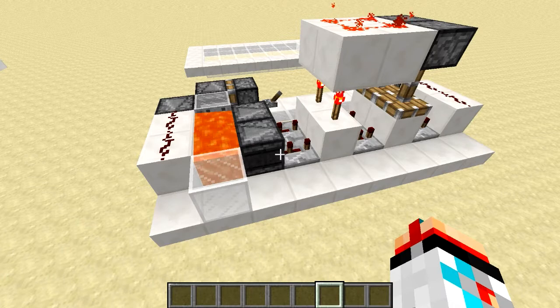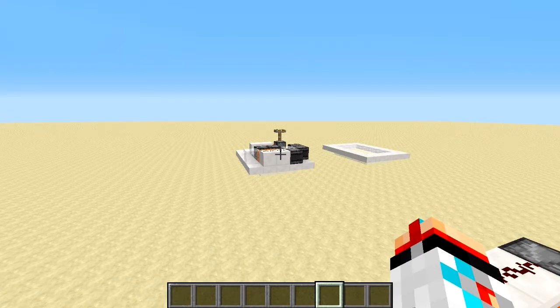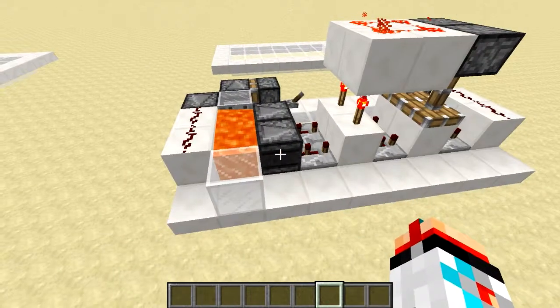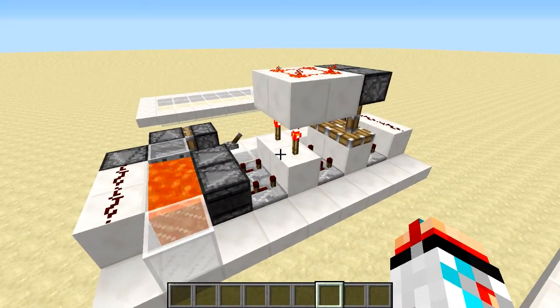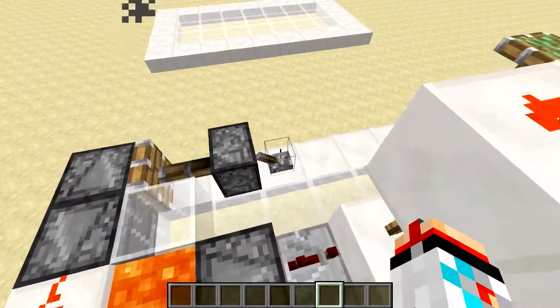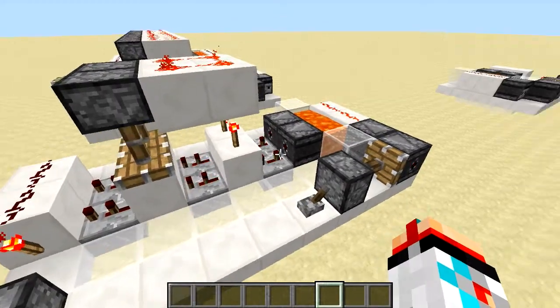The second contraption we're going to be looking at is a little bit more interesting but it is based off of the same concept. With the lava clock over there we were taking the clock output with an AND gate so we could negate the random ticks. In this contraption we've flipped that concept around — we want to negate the clock output but actually detect the random ticks. So what we have here is a random tick detector.